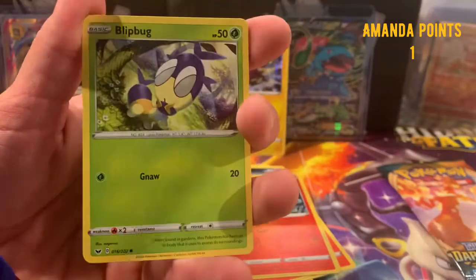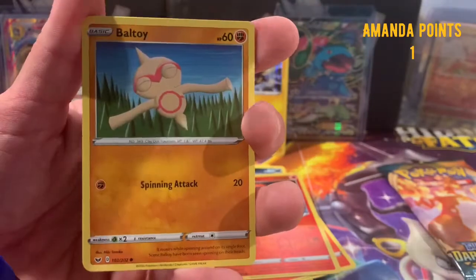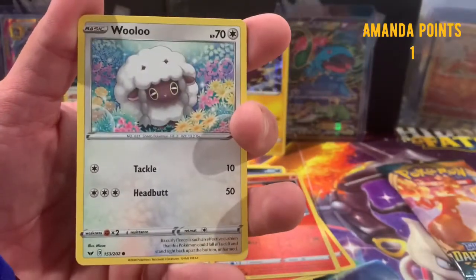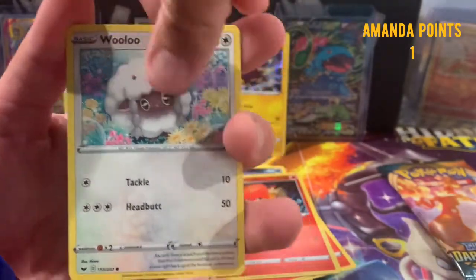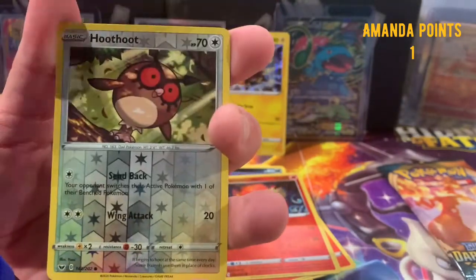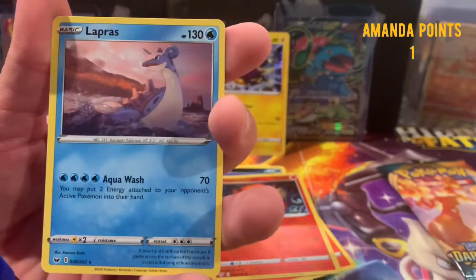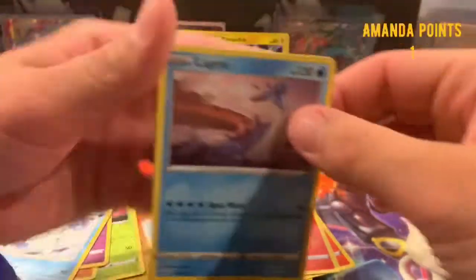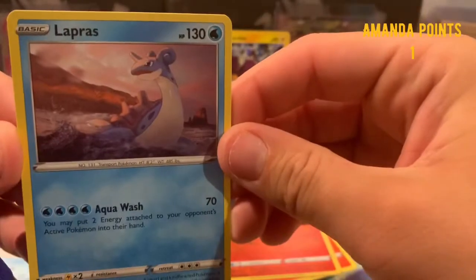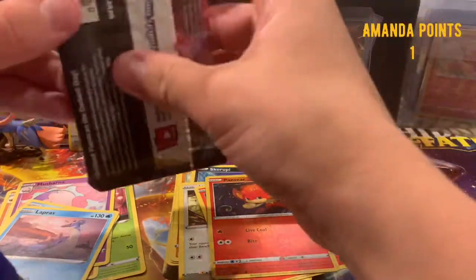Wooloo, Joltik — Joltik reverse — is a Hoot Hoot, and the rare: Lapras, non-holographic rare. Well then, hey man — we are just stacking up on non-holographic rares, guys. Let's get some last pack magic. Can we get some last pack magic? I already know we're getting it — look at this code, guys! You already know.